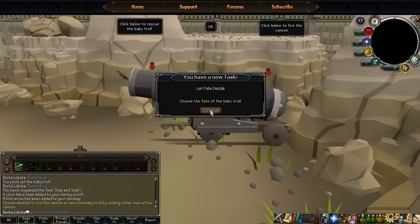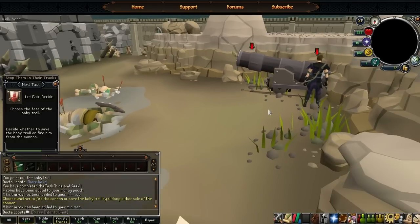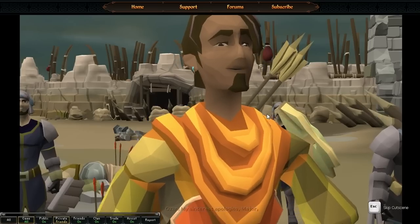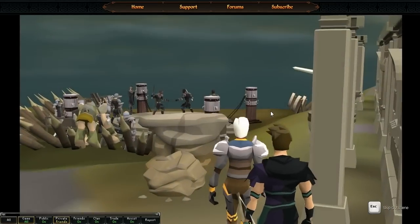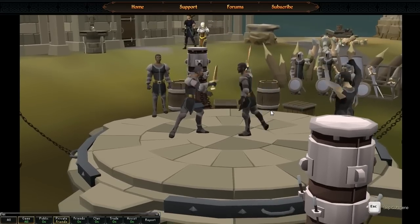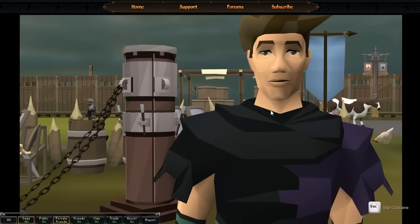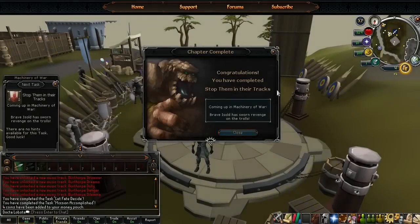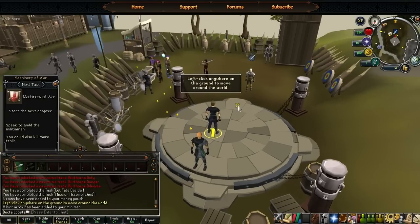Where'd you run to, Bob? I'm doing the agility course. Choose the fate of the baby troll — we're supposed to be doing it together, Bob. I finished the tutorial already. No, that's not all the tutorial. The tutorial is up until they give you the congratulations. Let me open up the task thing. Oh yeah, they're called achievements now — I was like, where are the tasks? Ryan couldn't do that on his main, and he has that done already. One step closer, Ryan.